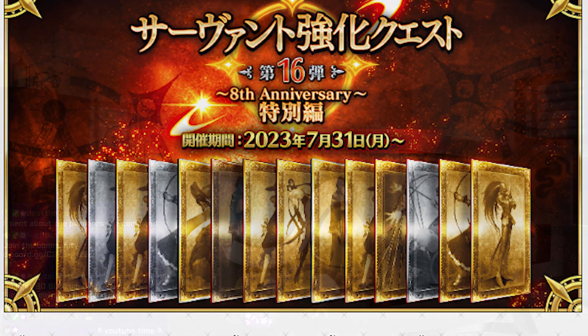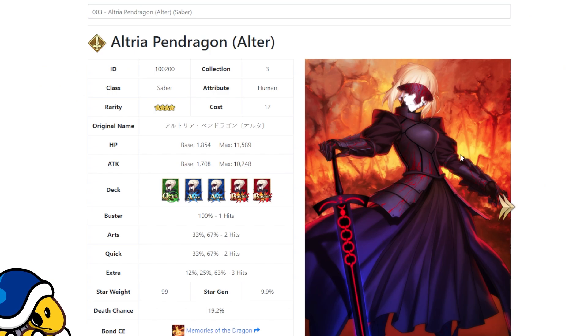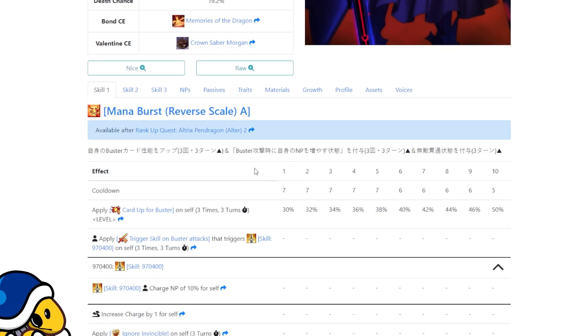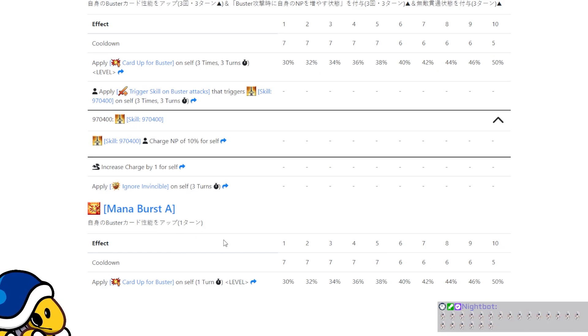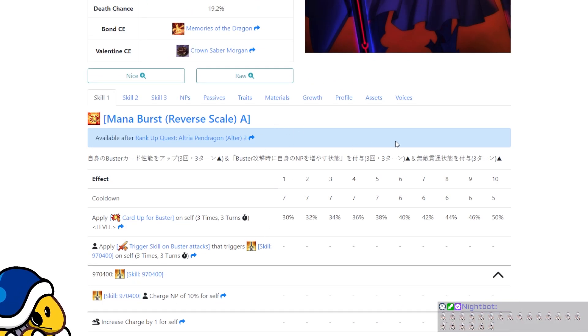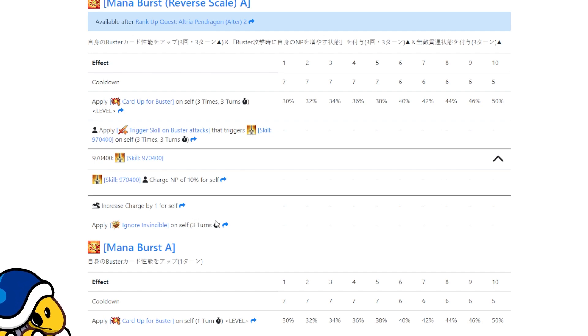Without further ado, let's get right into it. The very first one was Artoria Alter. We're not going to go through their entire kits, just covering the things that matter. They changed her base Mana Burst into a new one — it's three turns. You don't get punished for only having one buster card in a turn; you can actually get three buster cards' worth out of it. They added Pierce and Invuln for three turns, which is really cool — she had zero utility beyond battery before.